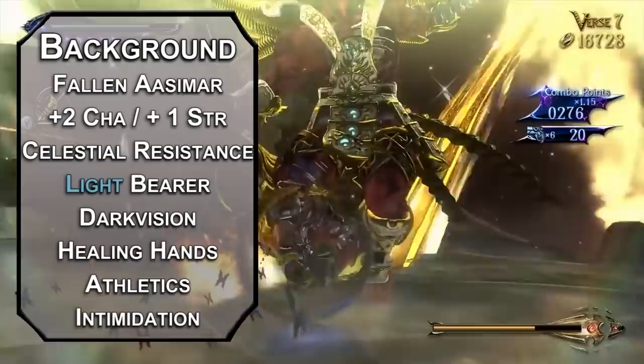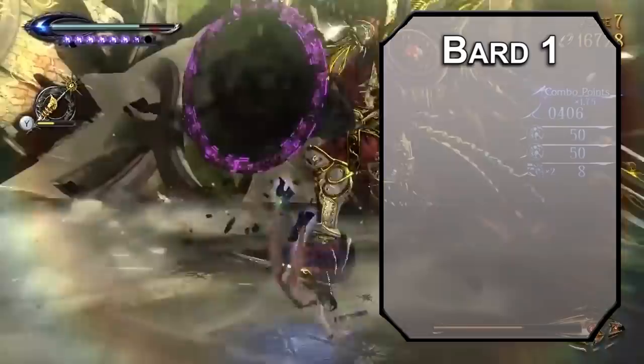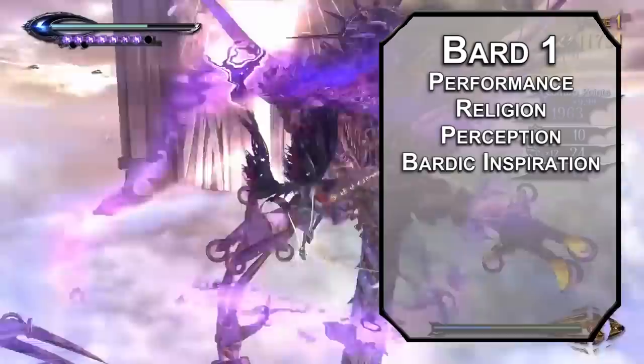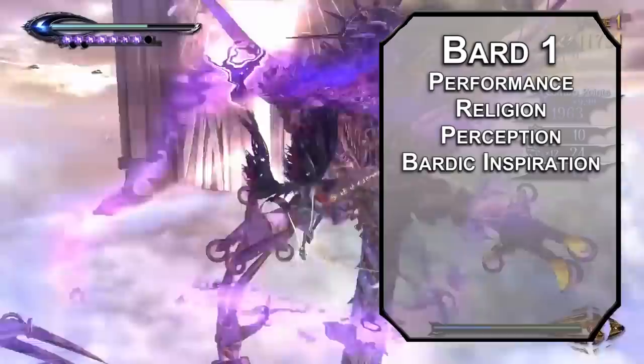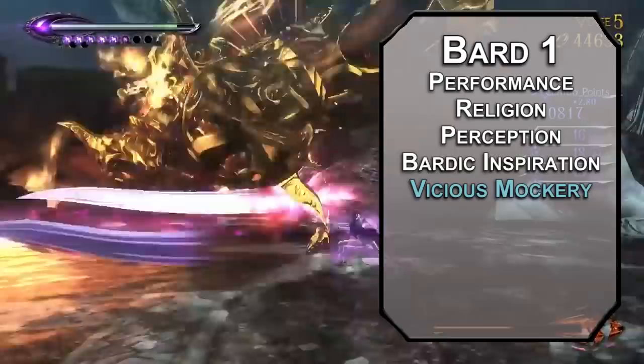Kick things off as a Bard — Bayonetta's fighting style is very similar to dancing. You can grab any three skills you like; Performance, Religion, and Perception would be my picks. You get Bardic Inspiration, letting you flirt with an ally to give them a d6 they can add to a d20 roll with one of your bonus actions, with an amount equal to your Charisma modifier per long rest. For cantrips, Vicious Mockery is weaponized sass, forcing a Wisdom save of 8 plus your proficiency bonus and Charisma modifier, dealing 1d4 psychic damage to those that fail and giving their next attack roll disadvantage.